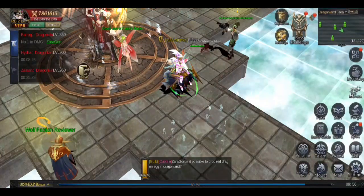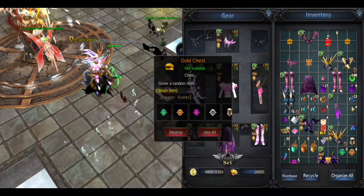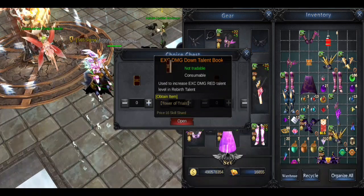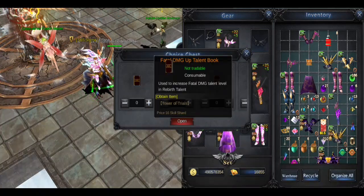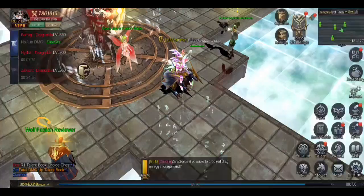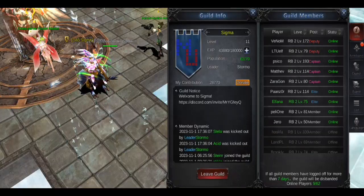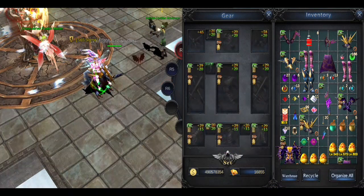I'm gonna go with that — let me just open the box real quick. Oh, that's the wrong box, sorry about that. There we have it — use it and then let's see: excellent damage up, excellent damage down, that's interesting, grease excellent damage reduction, grease excellent damage, fatal damage, fatal damage — and that's the one we need. We're gonna open it, go to talent activate, and 12,000 increase. You have the fatal damage increase there.